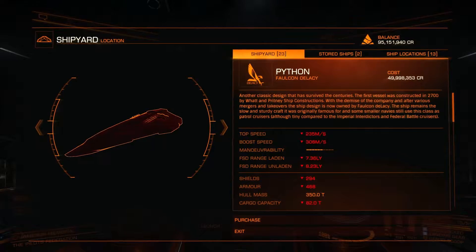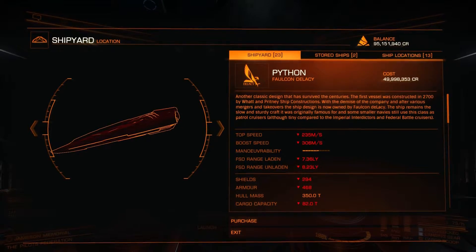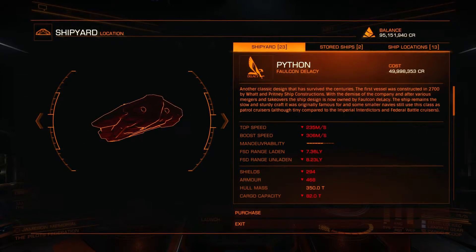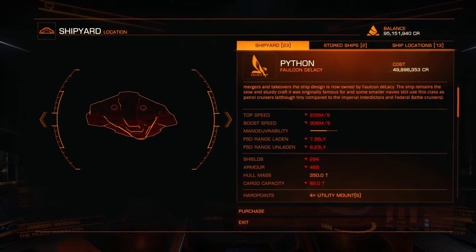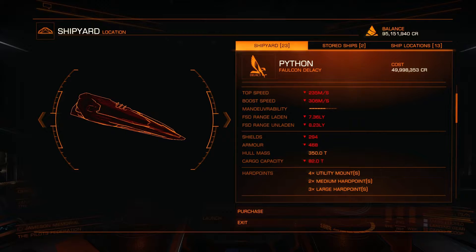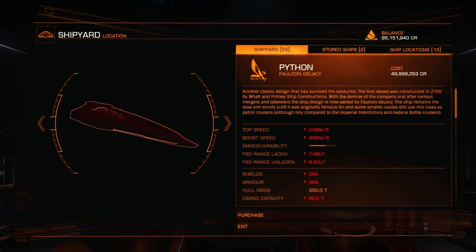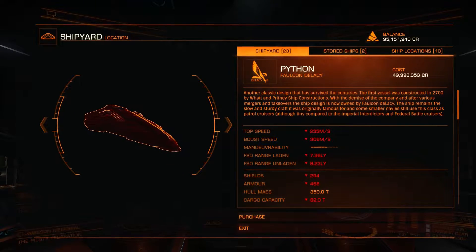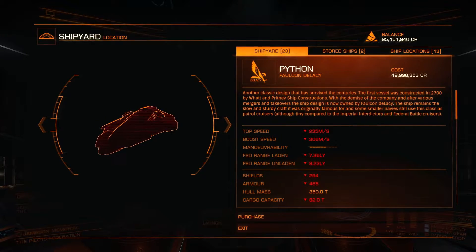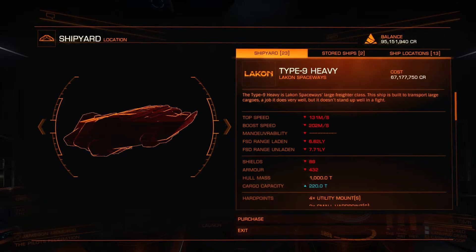Python — this was at 49,998,353 credits. Now if you look at the stock standard Python compared to the one I had set up: speed wise is down, boost speed is down, FPS range laden is down, unladen is down, shields are way down, and armor is down. So you really need to spend the money. When you're going to buy something like this, you want to have enough money to basically buy another one if needed. You want double the money really — you're going to spend a lot on this thing. You want at least two or three rebuy costs behind you.